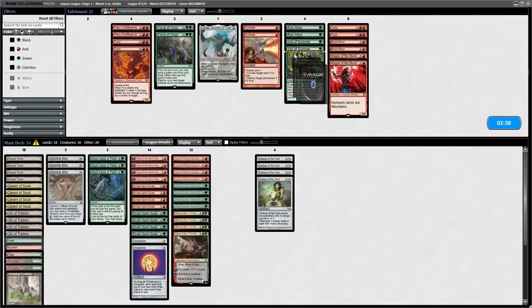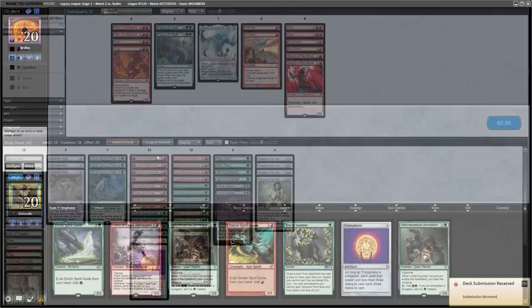Now that we know they're on Reanimator for sure, we can take out all of the cards that basically do nothing against them, and bring in the Fairy Macabres, Run Afoul, and Veil of Summer to disrupt them as much as possible.